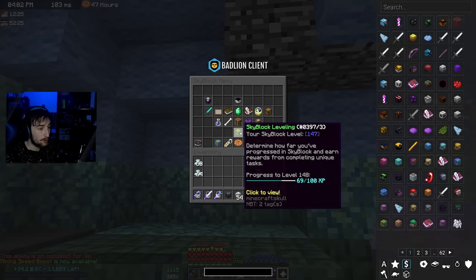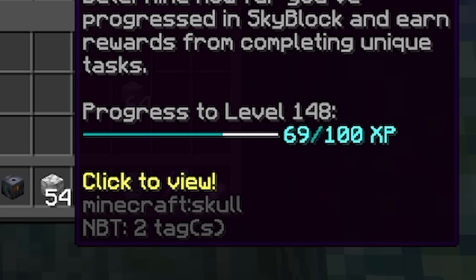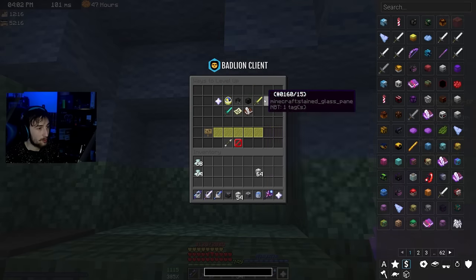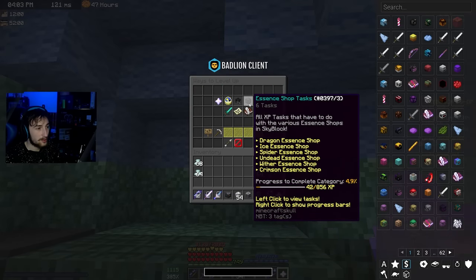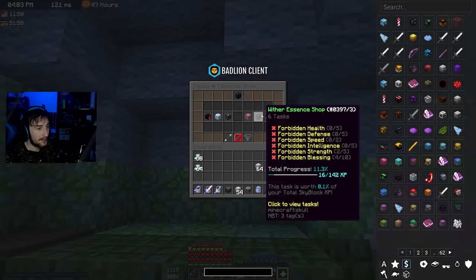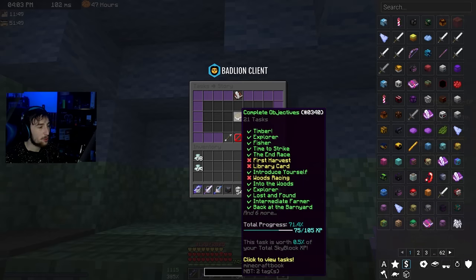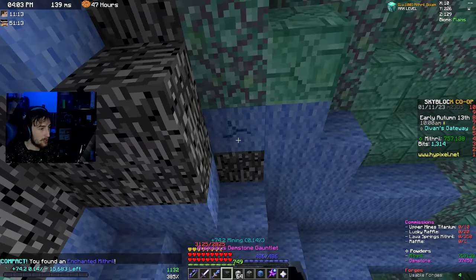Literally just this second, the Skyblock Levels v2 update just dropped — 69 out of 100, nice. There are lots of new ways to gain XP now. There are essence shops now, although I've done nothing in the essence shops. Story tasks? Yeah, who does the story tasks?